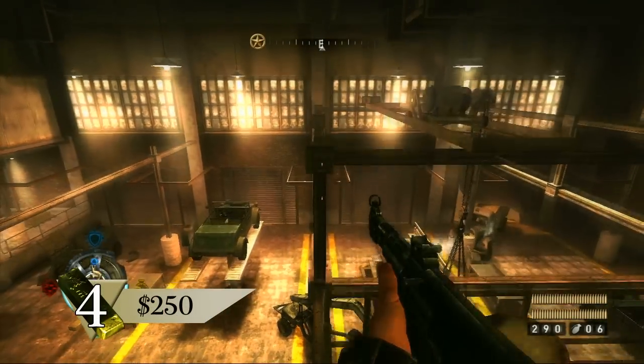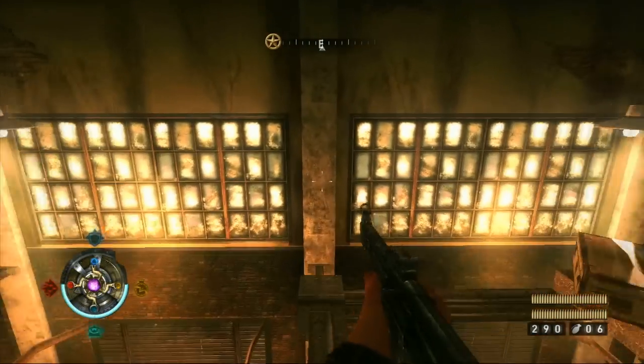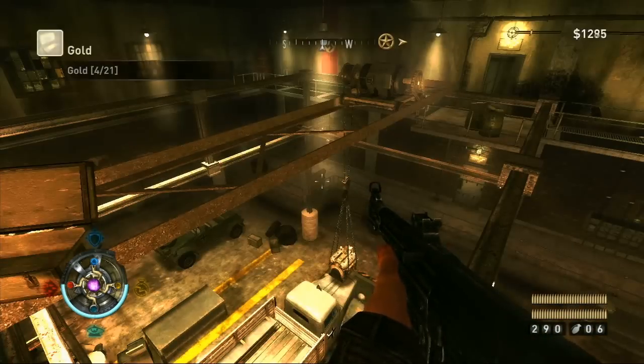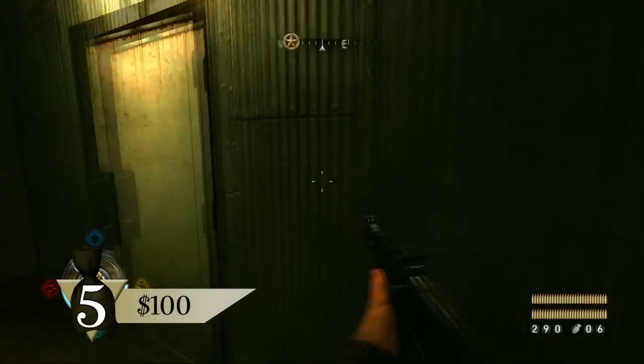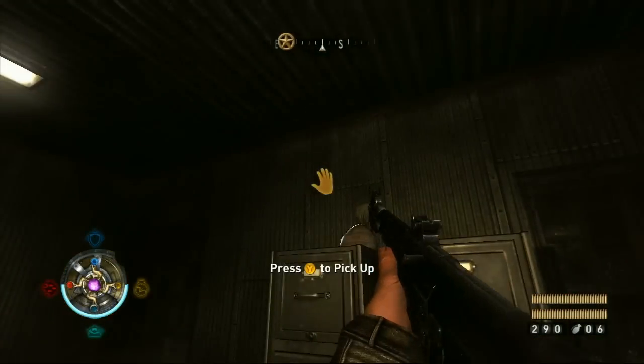Head out the door to the balcony that overlooks the garage that you started in. Hop onto the rail and then go up to the top of the lift ahead. Carefully walk to the end and open the box on the right to get the gold. Continue down the walkway and into the office on the right. A bag of gold is atop the filing cabinet on the right.